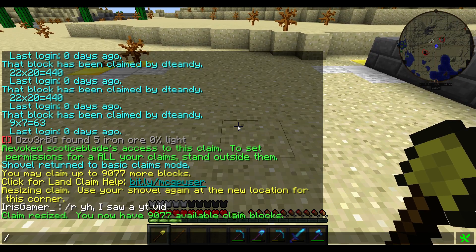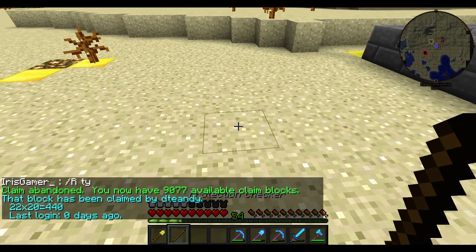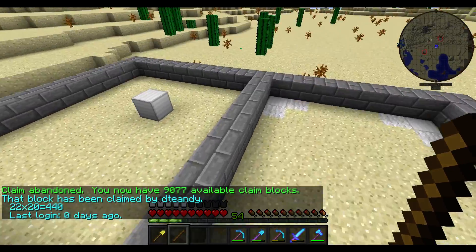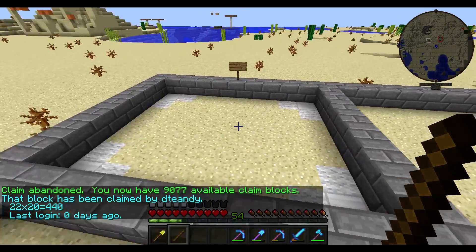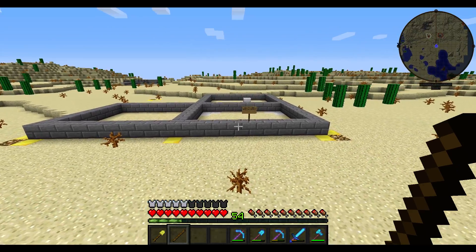If I wanted to remove a subdivision, I'd just do abandon claim while standing inside of it. You can see I still have my outside claim, but the subdivision has been removed while these two subdivisions stay. That's about all there is to it — if you have any questions, ask me and I'll help you out.